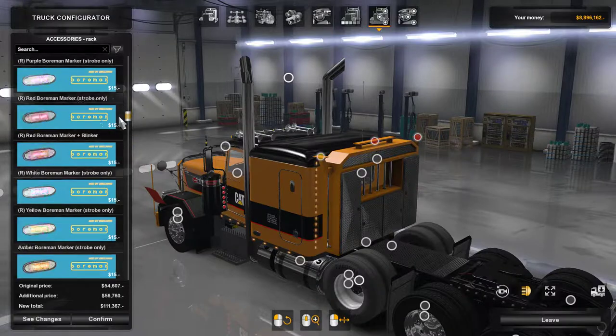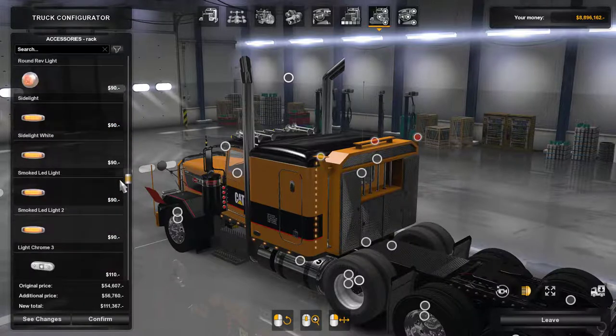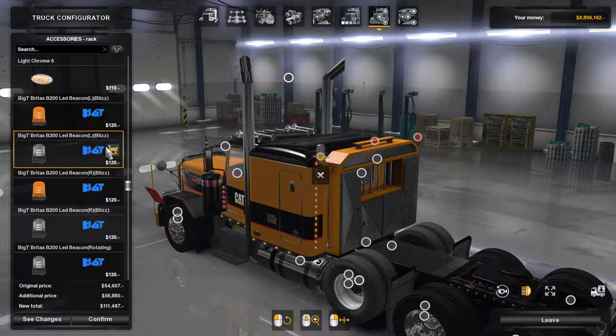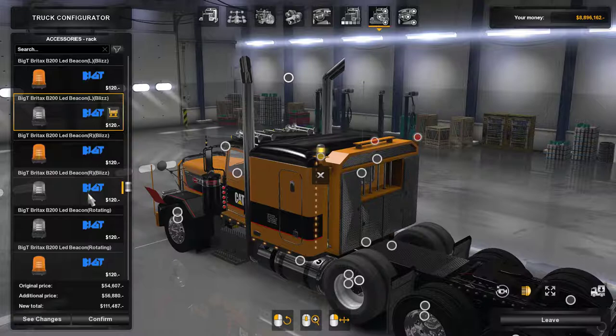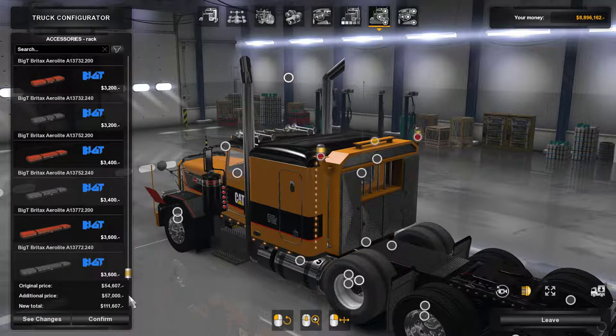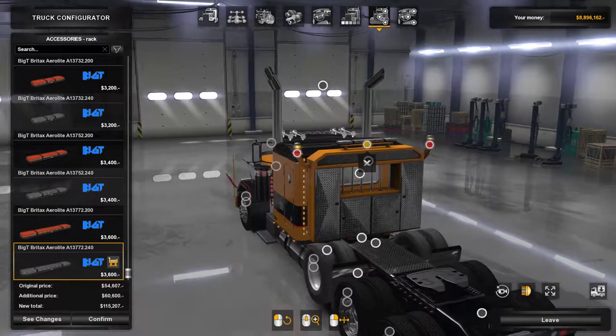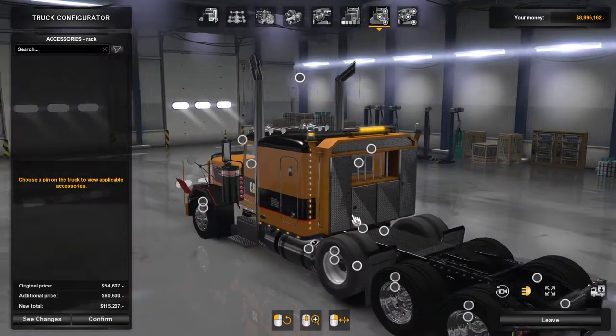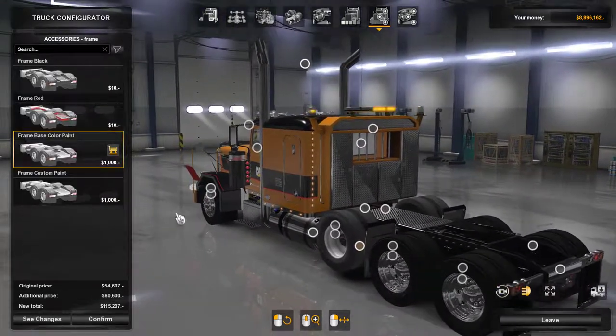Now we need to find our beacons. We got all these choices — probably going to stick with an LED rotating beacon for these ones. For this one we need the big boy beacon — yeah, big boy.